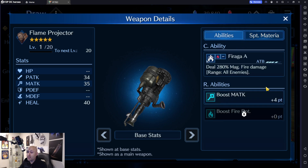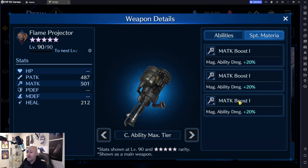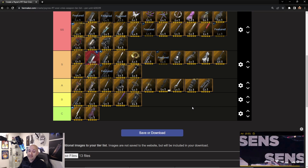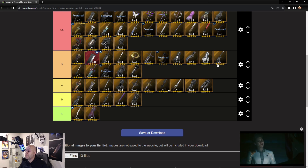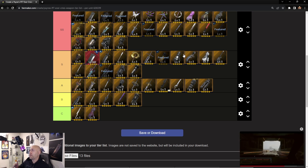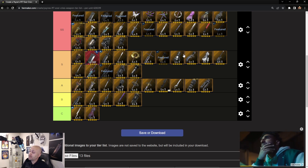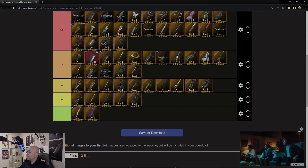Lastly, the Flame Projector is amazing — it's an AOE all-flame damage weapon with magic attack R ability at 40 and 36 for fire potency, plus a magic boost across the board. Probably Barrett's best magic weapon, and it's also going to be an SS. That pretty much wraps up the tier list update. We've added Barrett and updated everyone else. Still left to add are Lucia, Glenn, Zack, and Red XIII, and I'll keep updating this as much as I can. Thanks for watching!